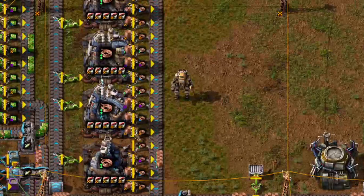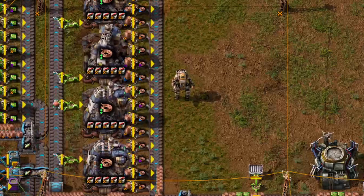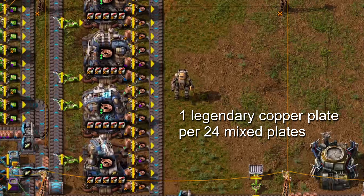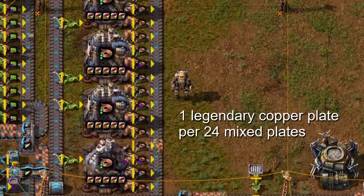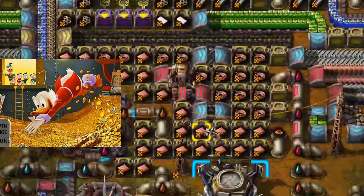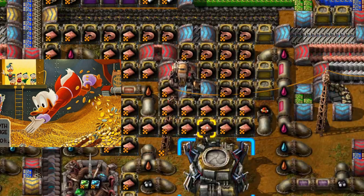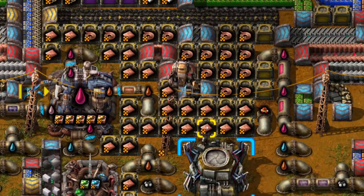For legendary copper plate, make and recycle copper cable in the electromagnetic plant. Just like recycling iron plates using green chips, you will get one legendary copper plate for every 25 mixed quality copper plates used. That's awesome at first, but even Scrooge McDuck will eventually tire of the legendary copper and recycle it away. When I first realized I was drowning in legendary copper cable, it took me a while, but at some point you have no choice.